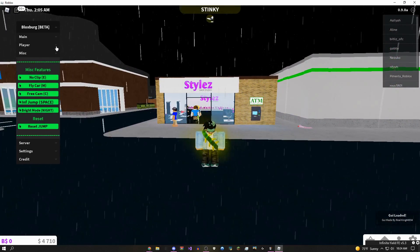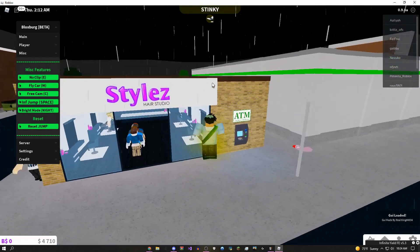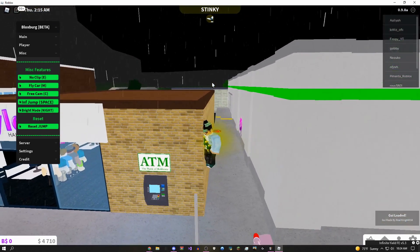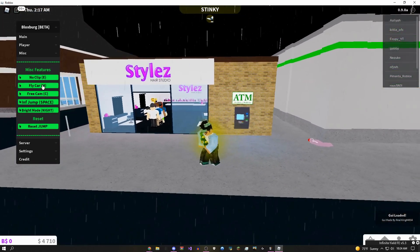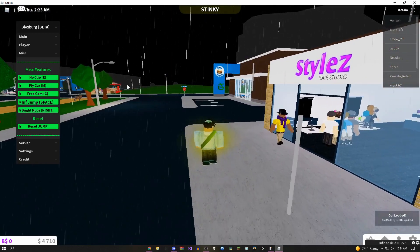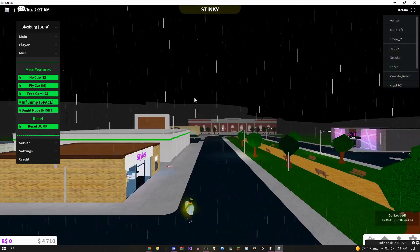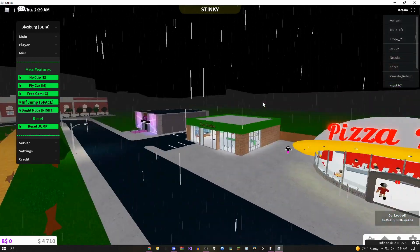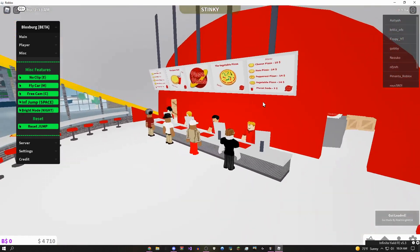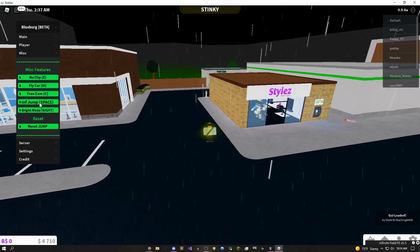Coming over to the miscellaneous tab, this one has some pretty cool movement stuff. You can do no-clip with E — if I click the E key I can just walk through walls. You can also do fly in a car, which works with motorcycles as well; get into a car and you can fly around the map anywhere you want. There's also a free cam thing — when you click C you can go around the map free cam, kind of a cinematic thing if you're trying to film an animation or something.